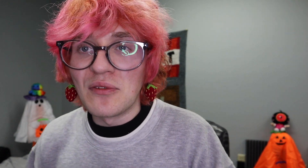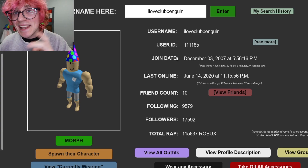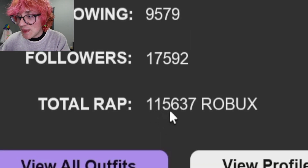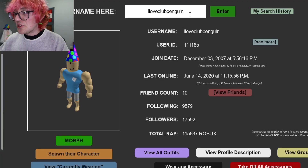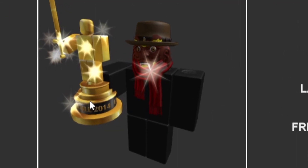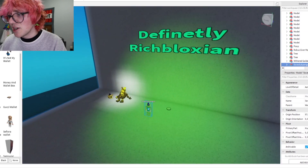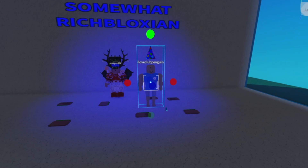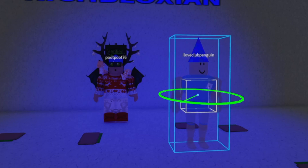Next is a user by the name of ILoveClubPenguin. Some could speculate they moved on to Club Penguin instead of Roblox. However, I do actually know this person had a second account they logged into. But this first account has 115,000 Robux and has not been logged into since last year — 488 days ago. The owner of this account is also the owner of another account that doesn't say how much they've earned, but they have a trophy, so probably a lot. Either way, they also haven't logged in since last year. I hope they're out there playing Club Penguin. Either way, you can find them in the Museum of Rich Bloxians underneath the Somewhat Rich Bloxians category, right next to our pal Poot.